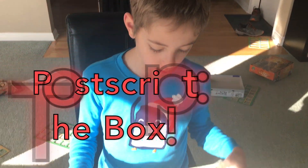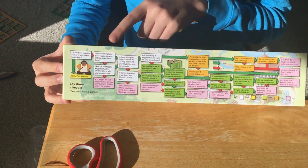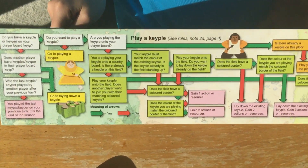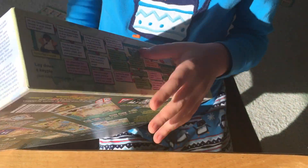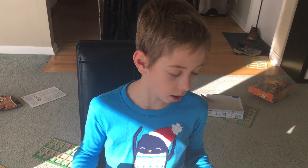Just looking at the box here, we notice that there's a flowchart about what you do on your turn. Wow, I've never seen that on a box before — on all its sides. That's a lot of information, and it's easily readable with color codes. Usually on the side of these boxes, they just give you an advertisement for another game. What do you think about that, Max?